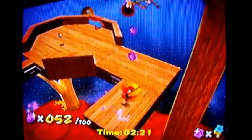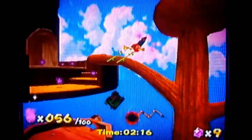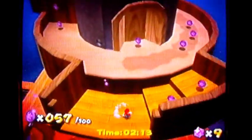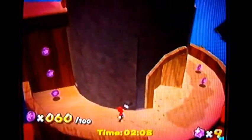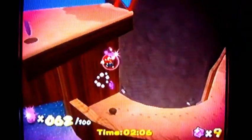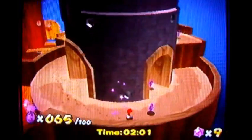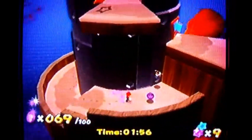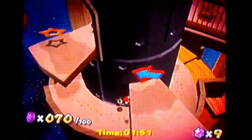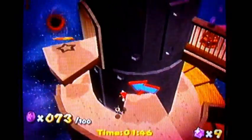Grab these coins, spring up here, get these two, grab these — gotta get around here as fast as I can. I believe you have to get these coins first, because going back over there would mean backtracking and wasting time. 70 coins — yes! I'm doing well. Let me get these coins up here.